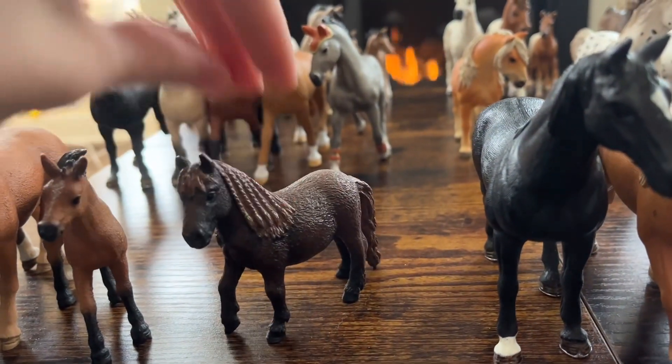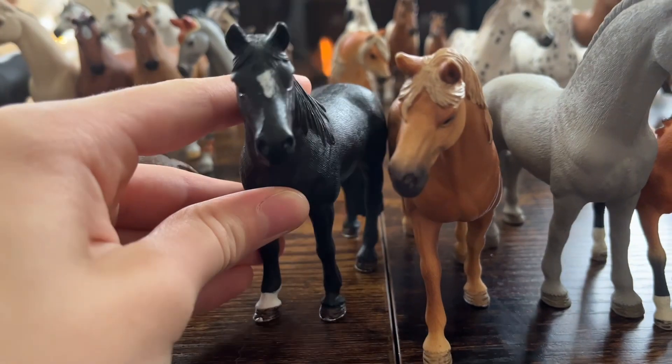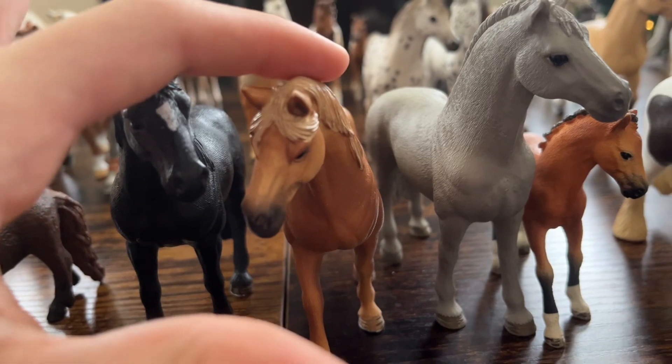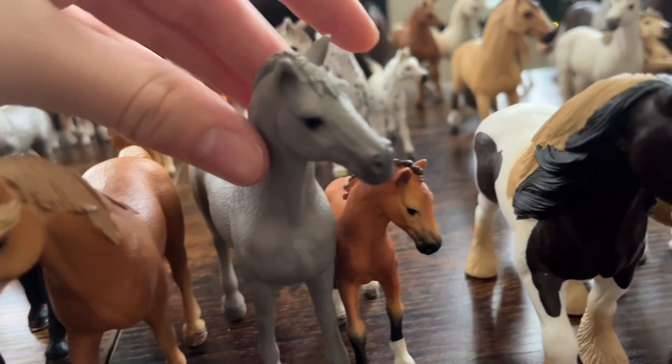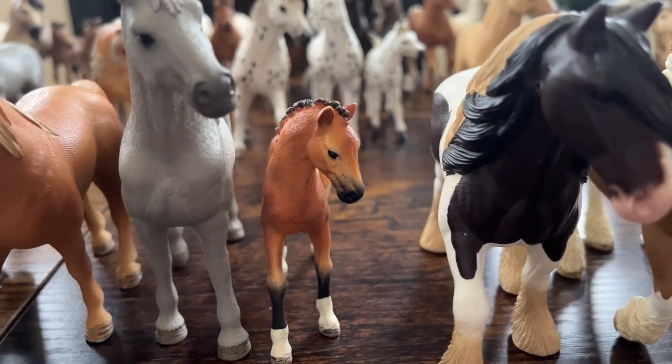And then we have Princess, my Shetland mare. After these guys, we have the Tennessee Walkers. So this is Bud Beauty, my gelding. Then we have Laura, the mare. After her, we have Skye, another mare. And Cococo, my colt.